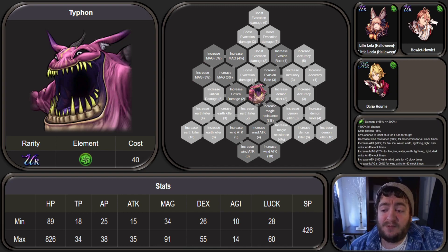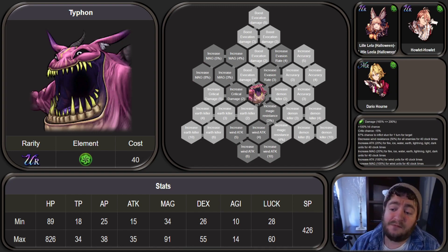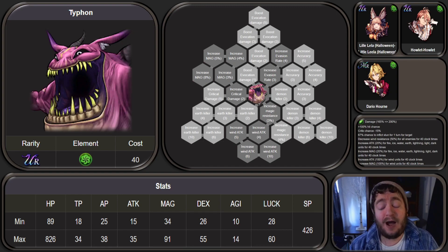This is kind of the beginning of the transition to espers that are going to have more elemental attack associated with them. Leviathan was kind of the first one, and while Leviathan was really niche, Typhon is also very niche. Particularly with no other way to acquire Halloween Leela right now, that really only leaves Howlet and Dario in the primary pool that can really utilize Typhon. Pair that with the limited use of Typhon's VC, and you're creating a situation where Typhon as an esper and VC is extremely niche — very powerful for very specific elemental users.